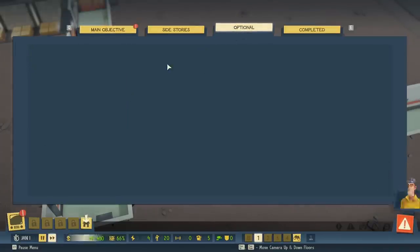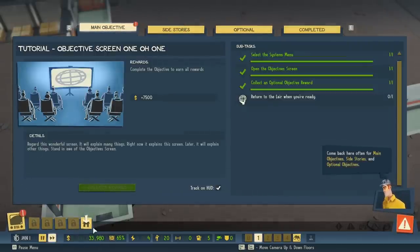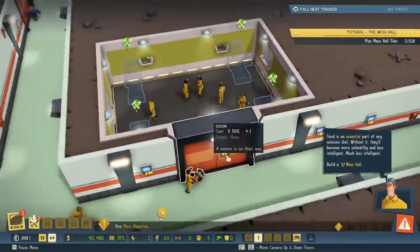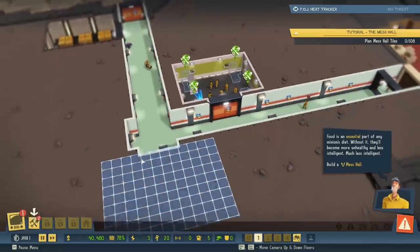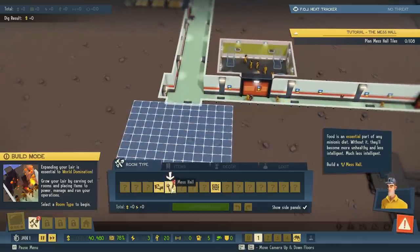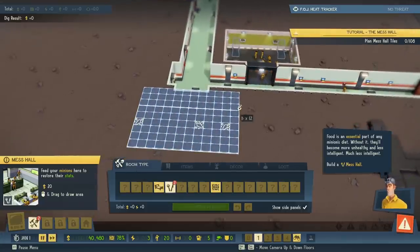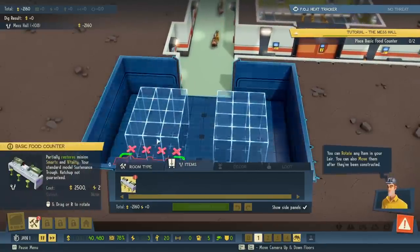$7,500. Money in the bank, baby. Come back here often for main objectives, side stories, and optional objectives. Food is an essential part of any minion's diet. Without it, they'll become more unhealthy and less intelligent — much less intelligent. Build a mess hall. So now they've got a place to store my money, a place to sleep, and now a place to eat. You can rotate any item in your lair. You can also move them after they've been constructed.